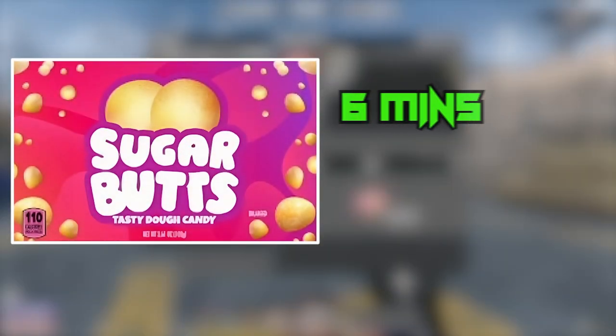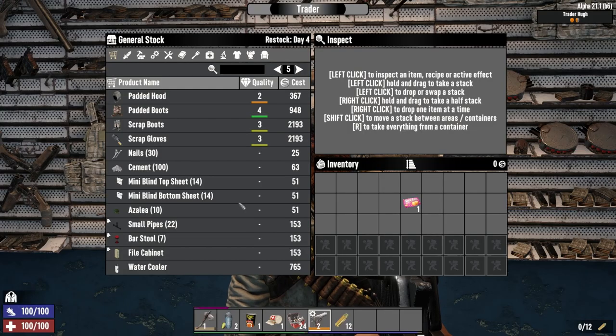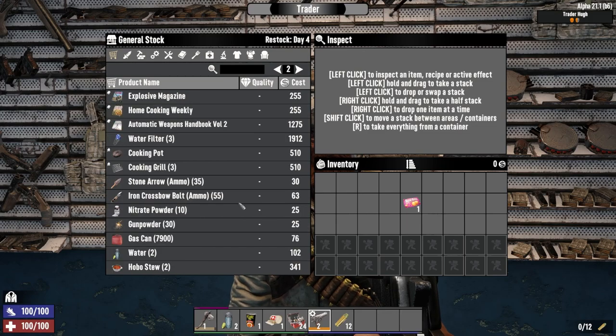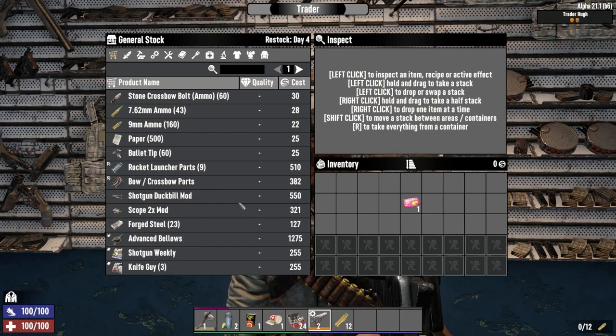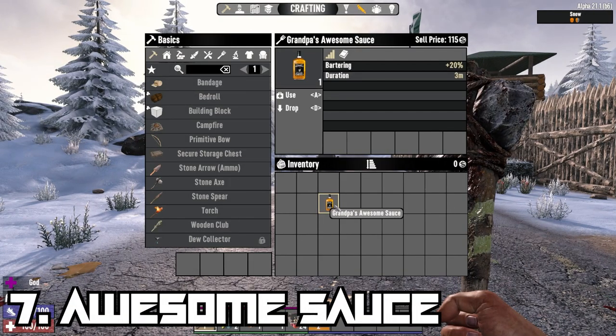Sugar Butts have a duration of 6 minutes, which should be plenty of time to make the trades you need to make before it wears off. Just make sure you don't lose track of your effect duration while browsing a trader's wares. Sugar Butts will also grant you a plus 5 to food as well.